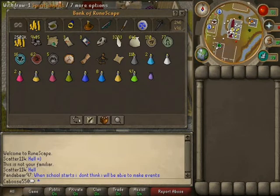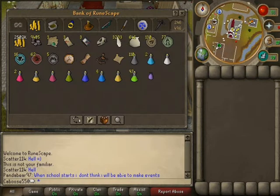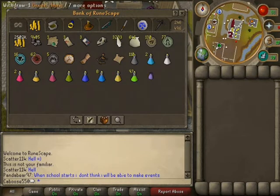This is all my summoning stuff actually — spirit shards, pouches, my charms.